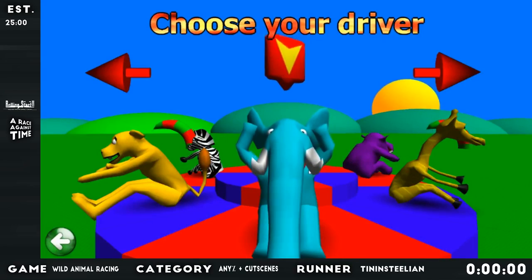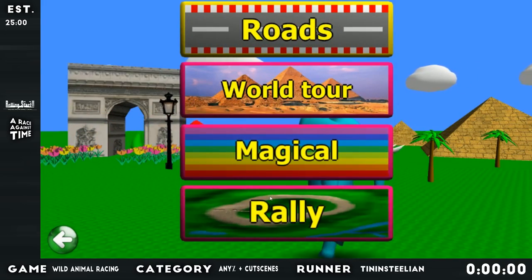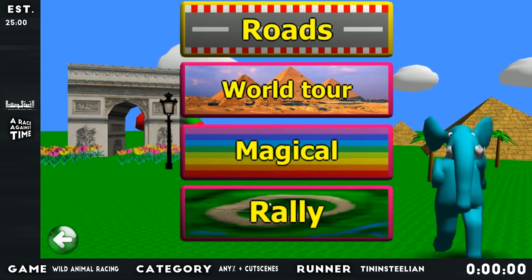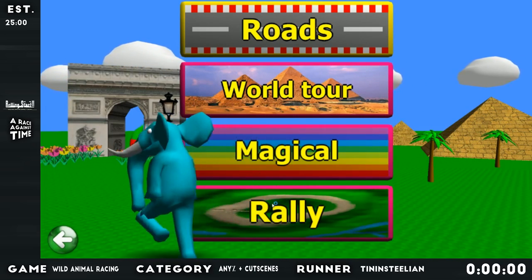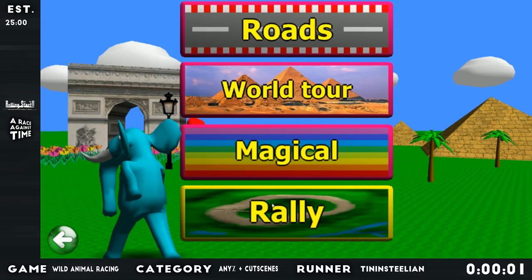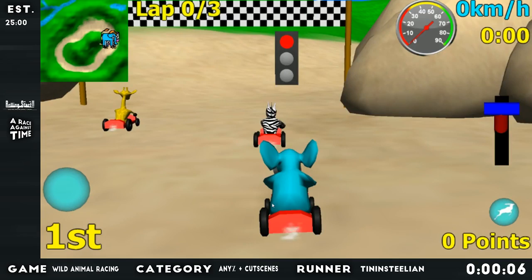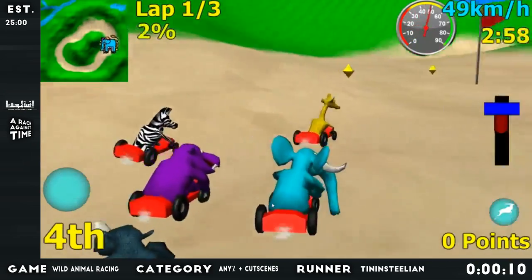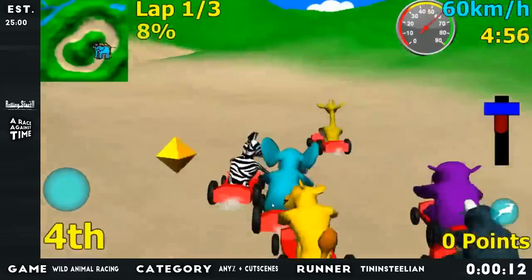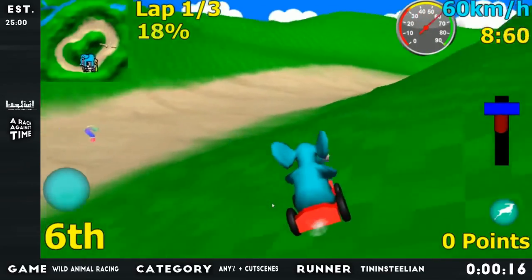So we're going to do all the cups. We'll choose the elephant — all the drivers have the same stats. Let's go. So you can do the cups in any order. I'm going to do them in reverse order because that's from hardest to easiest, and that is the best way to do it for the speedrun because it's easy to screw up this level.